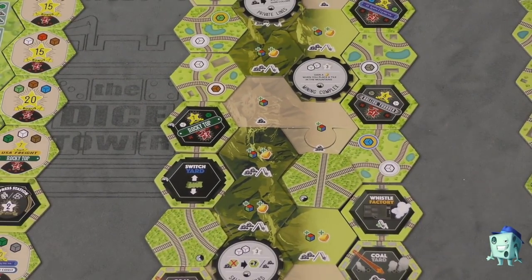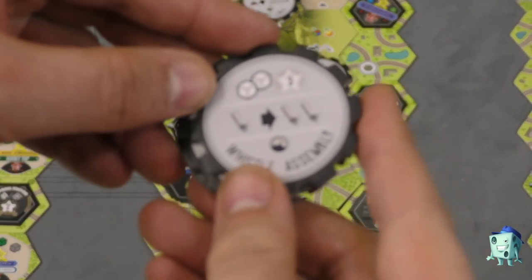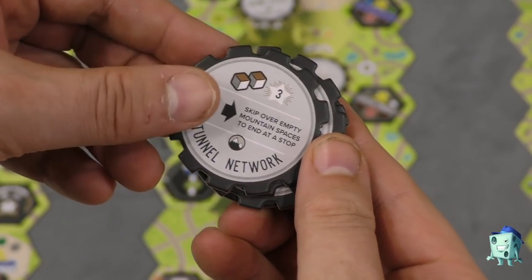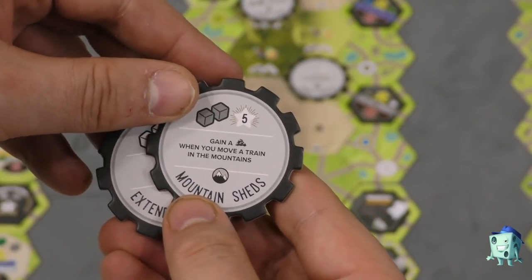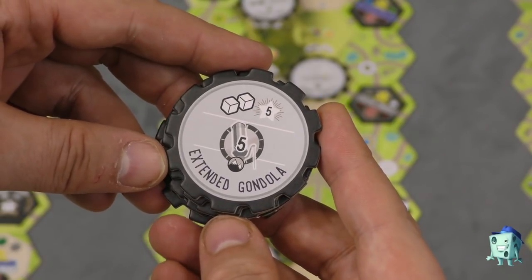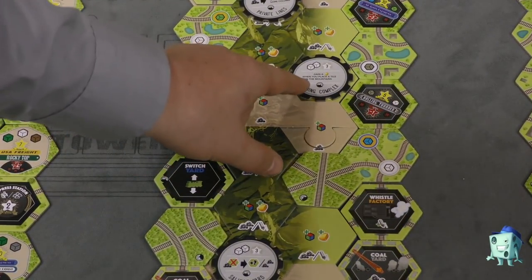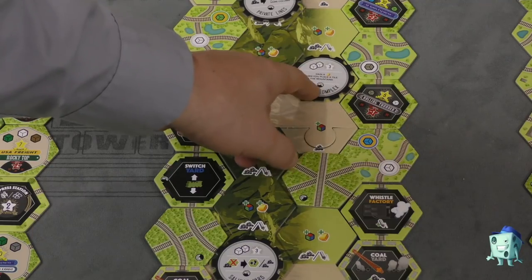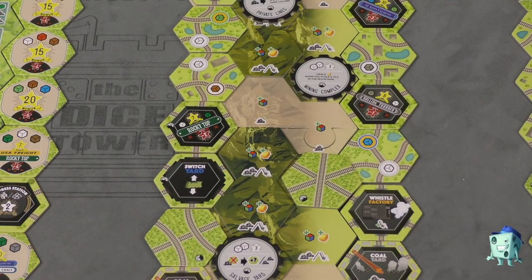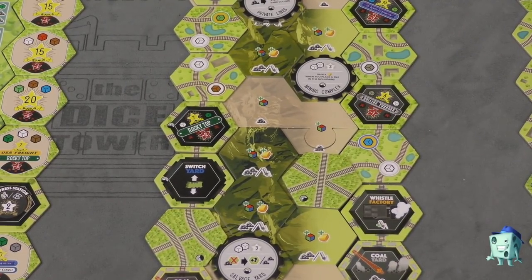There are also new techs on the board. There's the whistle assembly — change one whistle to two. Skip over empty mountain spaces. Gain a coal when you move a train in the mountains. Extend the gondola. Gain a gold whenever you put a tile in the mountains. There are all kinds of really neat techs, and these are just mixed with the regular techs.